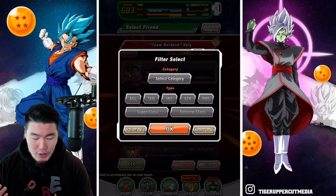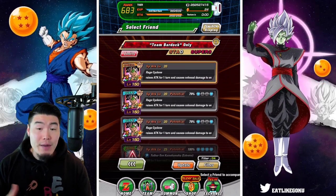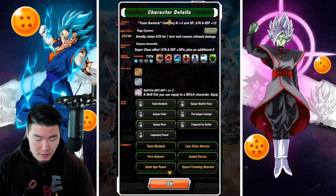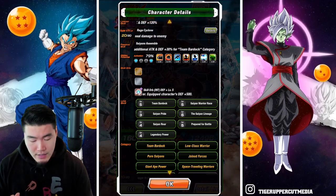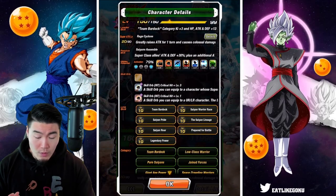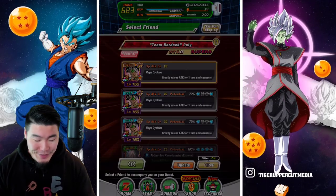Now we're going to move on to the Team Bardock stage, which I would imagine is going to be at least a little bit more of a challenge, because the available units in this category are not nearly as broken as the other ones. So let's try to find a good Team Bardock friend here. It looks like 79% is our best bet. This one has some okay links — Level 5 Defense Orb, not bad. And the other one is maxed out, so we're definitely going to go for this one. That's perfect.